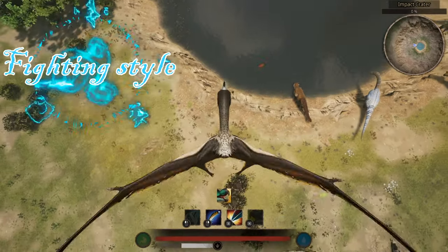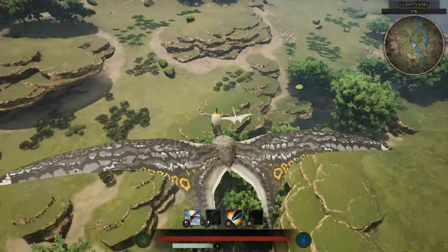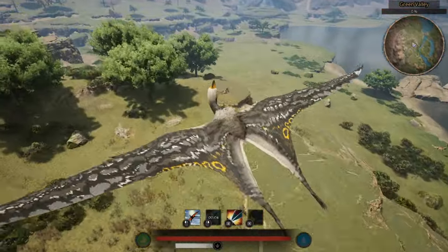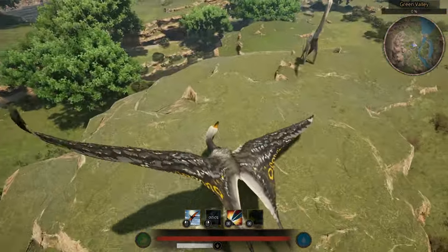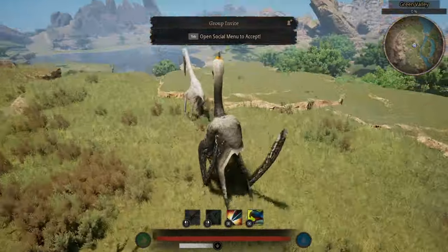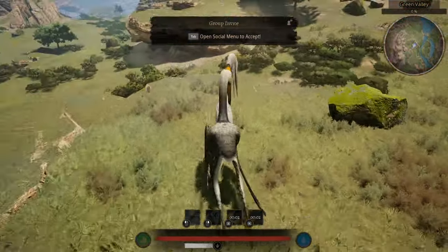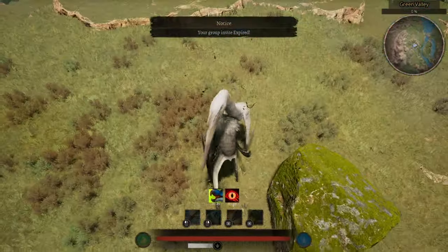To understand how to fight as this creature, there is a misconception I need to address. A lot of people are comparing the Haps to the Quetz. While it's understandable, since the Quetz is the only creature similar to the Haps, their fighting styles are completely different. The Quetz is a bleeder; the Haps is a damage dealer. Unlike the Quetz, the Haps doesn't have any bleeding capabilities. This is why the Haps is a bit tankier than the Quetz, and also why it's more difficult for the Haps to take down larger opponents.